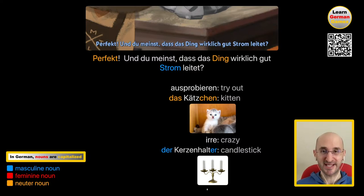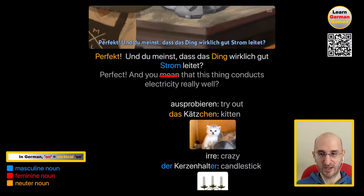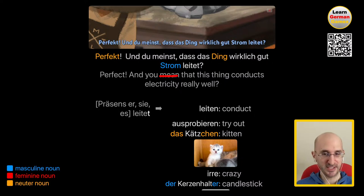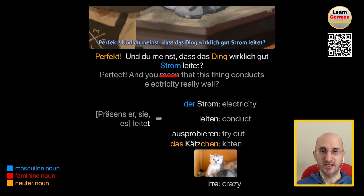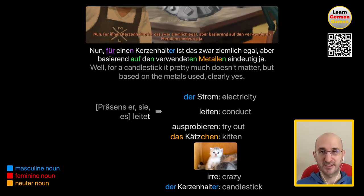Perfekt. Und du meinst, dass das Ding wirklich gut Strom leitet? Perfect. And you think — in this case meinen means to think, you have to know it from context — this thing conducts electricity really well. Leiten here means to conduct. Der Strom is electricity. Remember that whenever the S comes before a T in German, it's pronounced like Sch — so make sure to say Strom. Nun, für einen Kerzenhalter ist das zwar ziemlich egal, aber basierend auf den verwendeten Metallen eindeutig ja. Well, for a candlestick it pretty much doesn't matter, but based on the metals used, clearly yes.